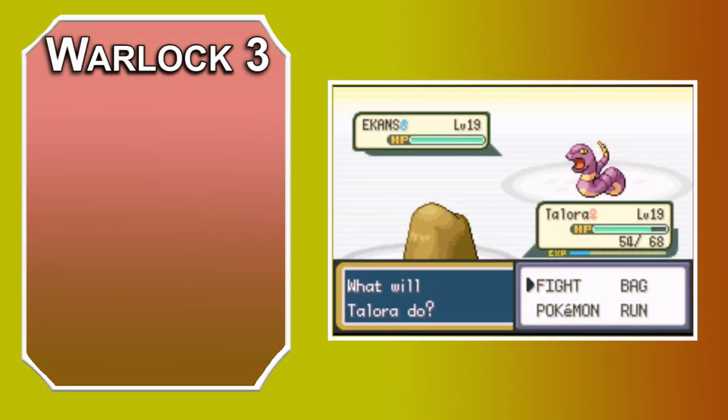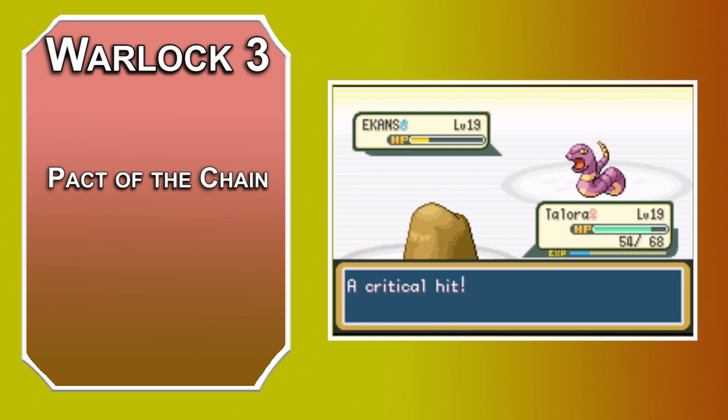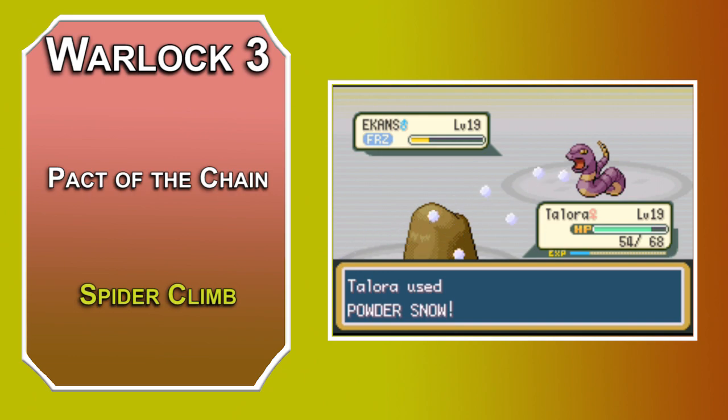At Level 3, Warlocks get a Pact Boon, meaning Professor Oak gives you a new Pokémon. Pact of the Chain lets your familiar attack, and gives you more options — Imps, Pseudodragons, Quasites, and Sprites. Check out the Monster Manual for their stats; some of these are even in the back of the Player's Handbook. You can also learn second level spells, so look at Spider Climb, which lets you climb walls like a spider. This is a touch range, so your familiar can cast it for some sweet HM8 Rock Climb action.